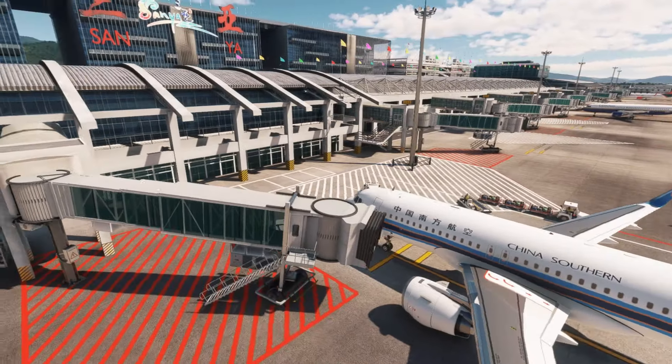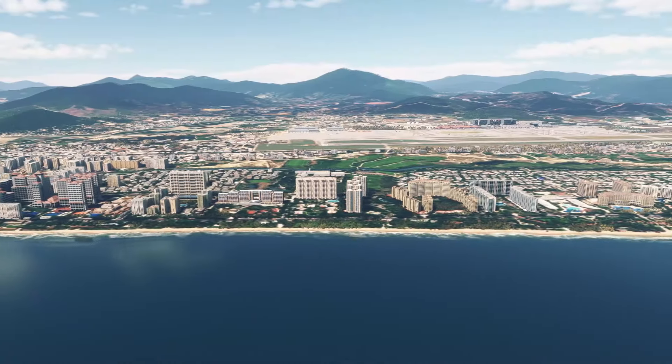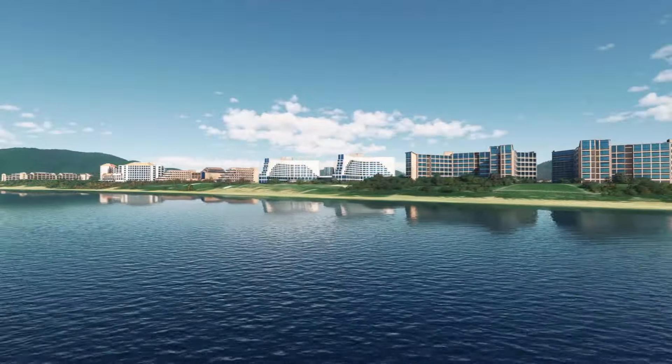Our custom jet bridges are movable, providing you with a more convenient boarding experience. Furthermore, this scenery also includes over 80 iconic hotels, offering you a variety of accommodation options.